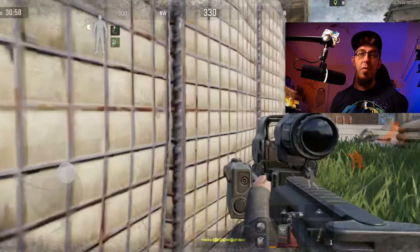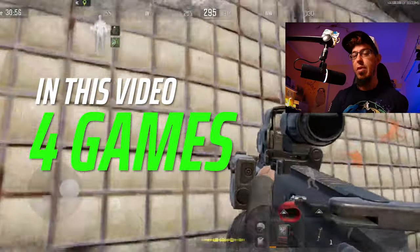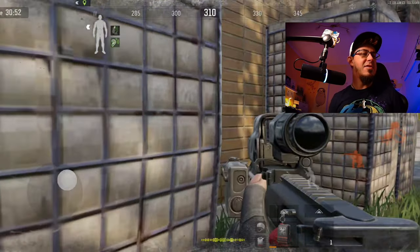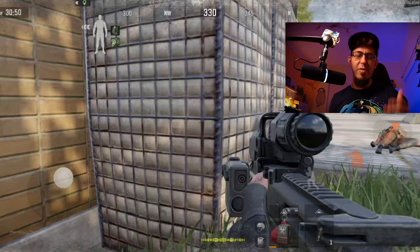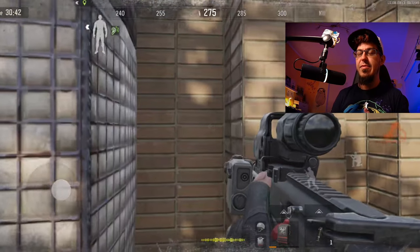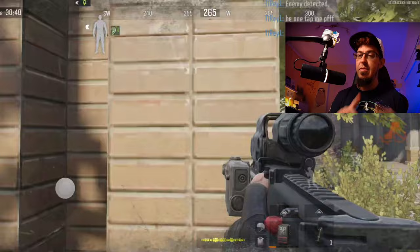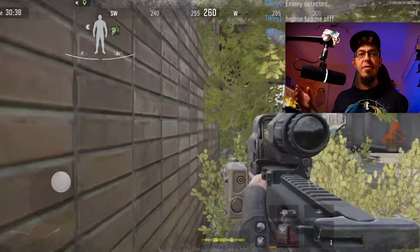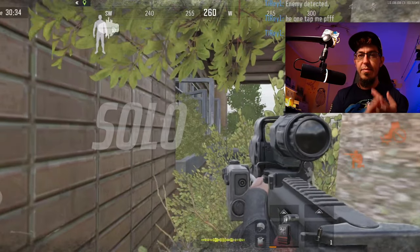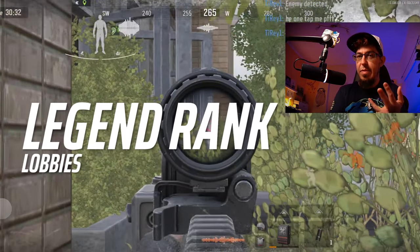I could have gone ahead and showcased only one out of the four games in this video with a title like 'this is how to loot the Northridge Hotel and extract with 700,000,' but I'm not going to do that because I want to give you the whole story. You're going to see four games and out of the four games I extracted only one single time. This is due to the fact that it's Northridge, I was playing solo — no randoms — in legend lobbies.